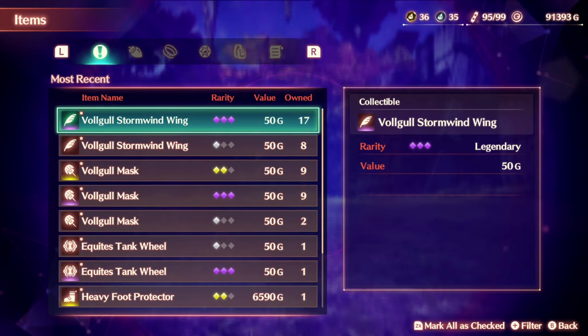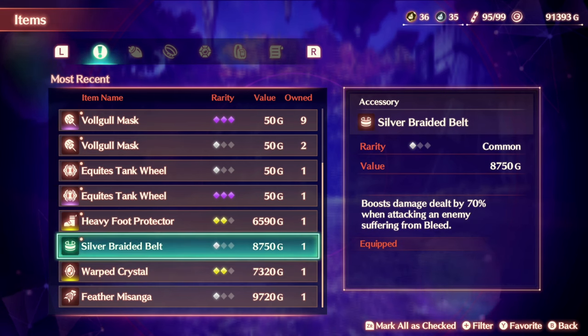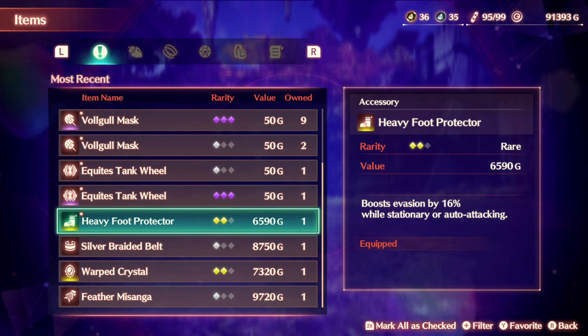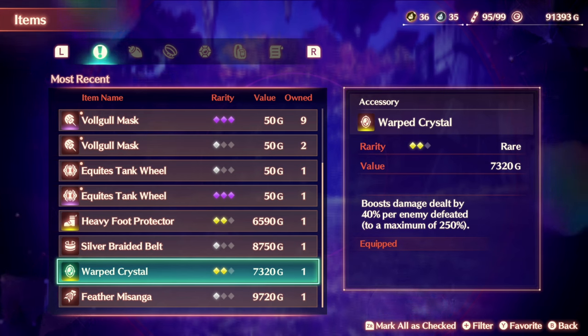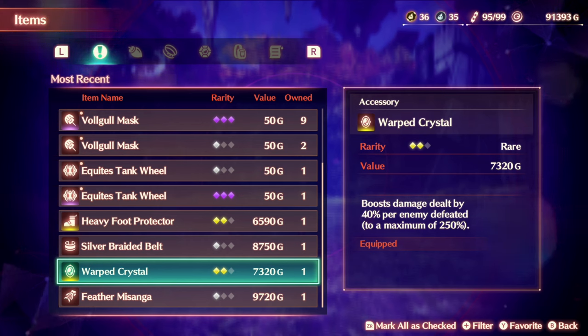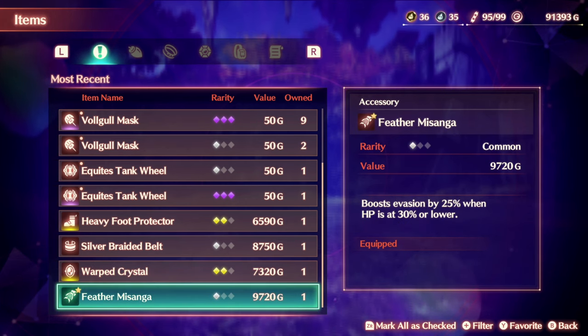Vogels only drop two specific materials: the Vogel Mask and the Stormwind Wings. But they also drop a few other things. For accessories, I have gotten the Feathered Masanga, the Warped Crystal, the Silver Braided Belt, and the Heavy Foot Protector. The best item so far is probably the Warped Crystal, which gives you a boost — damage dealt by 40% per enemy defeated, up to a maximum of 250%. Which is awesome.